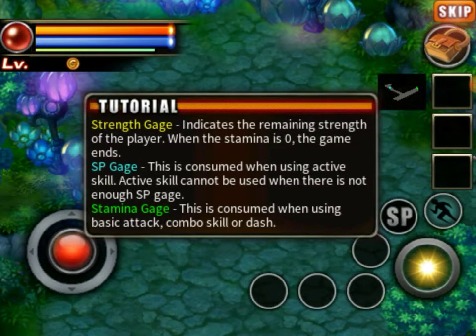Tutorials — strength gauge, SP gauge, stamina gauge. Indicates the remaining strength of a player; when the stamina is zero, the game ends.